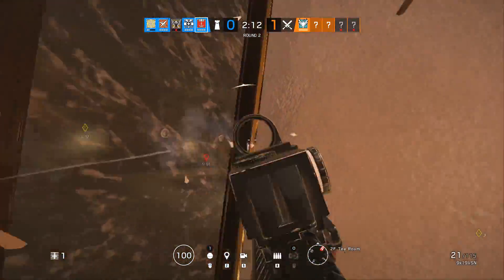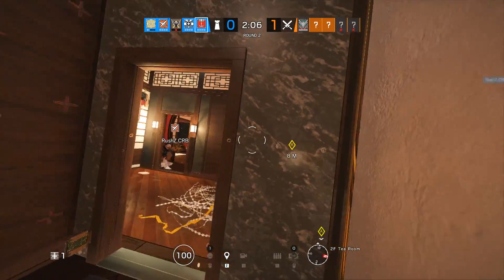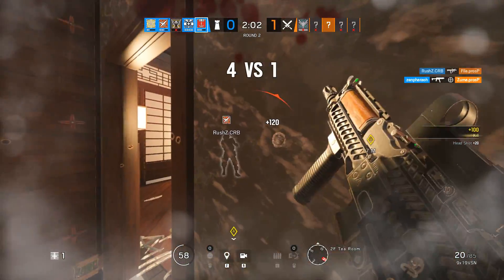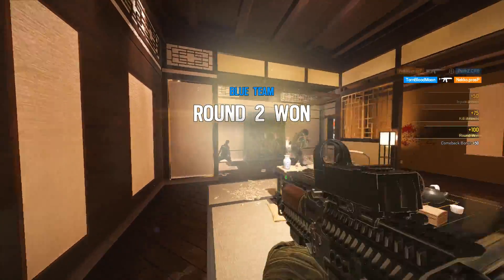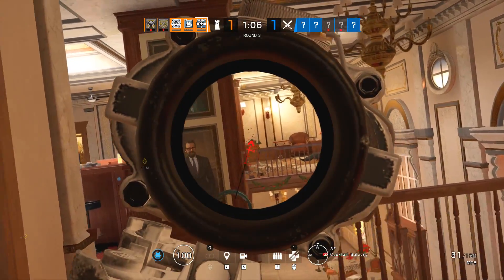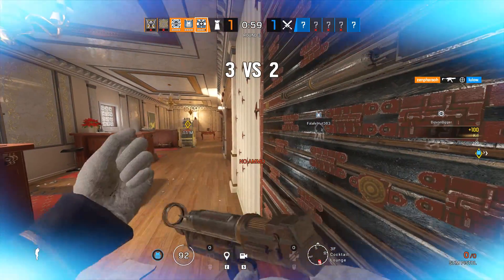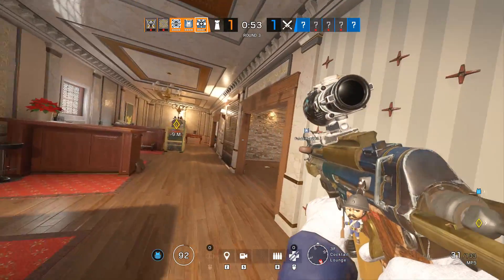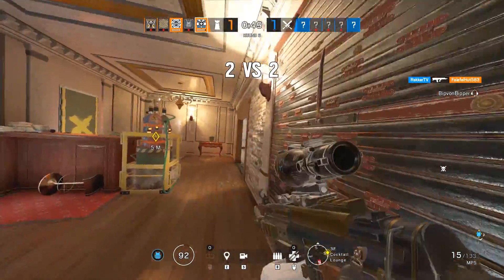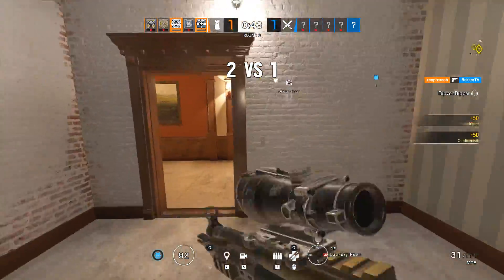Next, let's quickly talk about the Cafe rework. I think the kitchen objective is now the best site on the map. In the past, the clear winner was the third floor for Bomb, but I really like what's been done to the kitchen area — it gives defense a much more secure area to work with. Now almost the entire third floor is exposed, with two hatches and a skylight, so I struggle to feel comfortable up there. This map is now very reliant on intel, so I think ops like Valk and Maestro are must-picks on really any site. On attack, I recommend ops like Gridlock and Nomad, because this rework is very roamer-heavy.